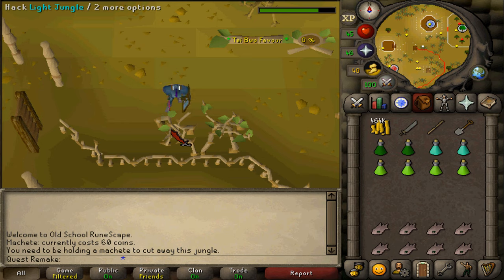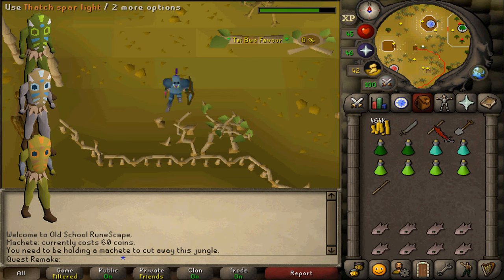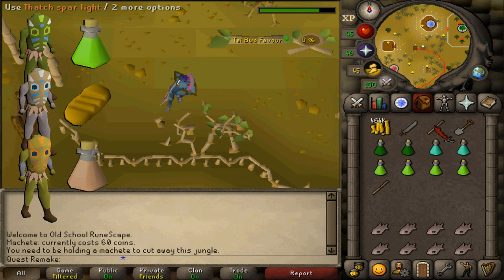While cutting any jungle, various NPCs can spawn. You can simply defeat them using any weapon. There's also a specific NPC called a brutal victim that you can spawn. To deal with it: the green one requires anti-poisons, the white one requires any edible food, and the yellow one requires a relicym bomb. Alternatively, you can run away and hop worlds, as they have a quite long despawn timer.